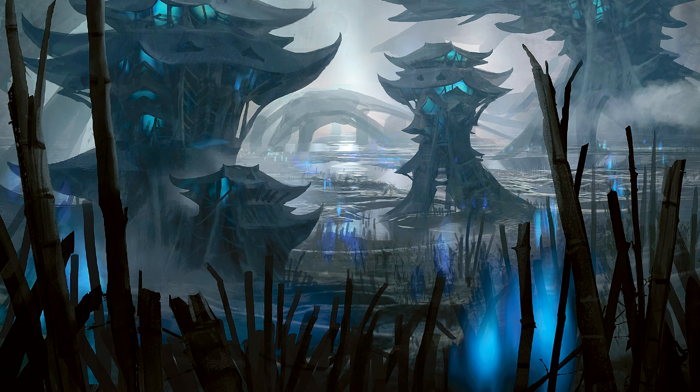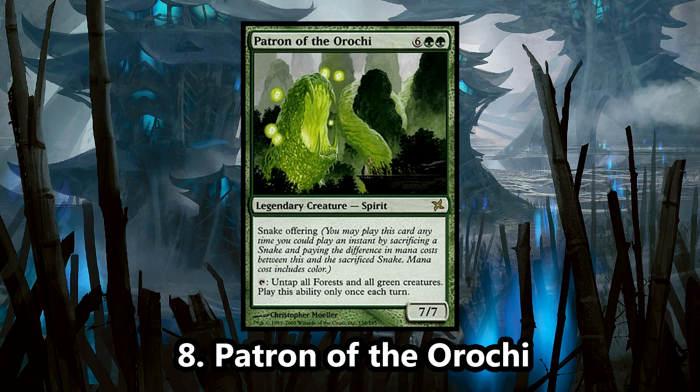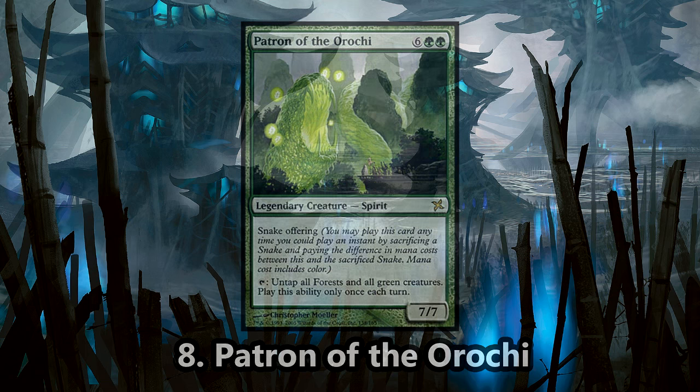Number 8 is Patron of the Orochi. Snakes were a powerful and popular tribe in the Kamigawa days. The Patron of the Orochi is not quite a snake itself, but it does offer a powerful ability to a snake tribal deck. Being able to untap all of your forests and green creatures is a very powerful ability, and since the Patron itself is green, you can use its ability once every turn, untapping itself in the process, so during each of your opponent's upkeep you can untap your whole board.